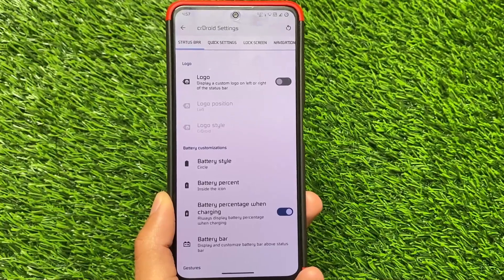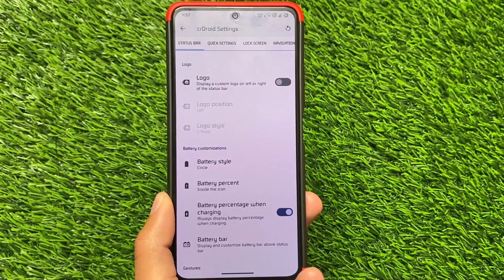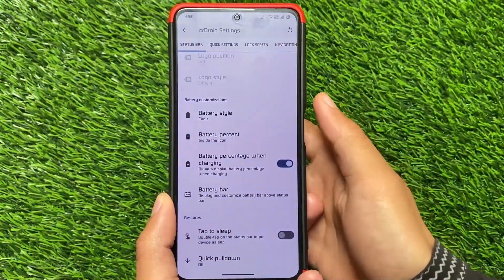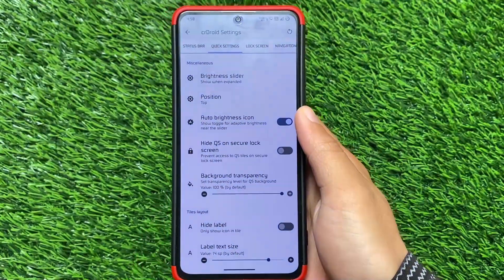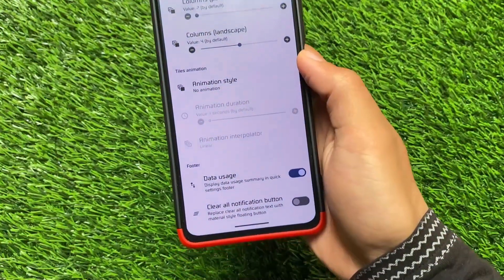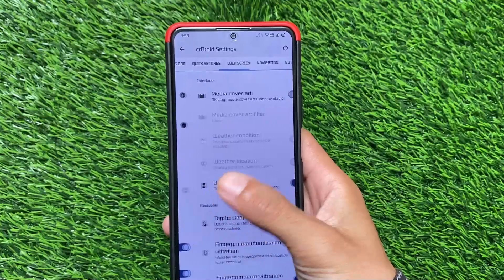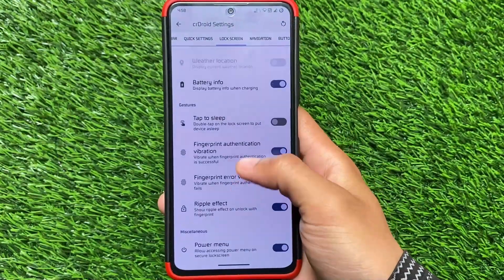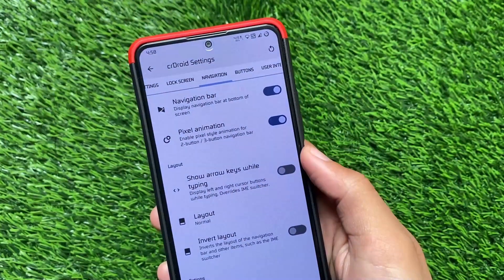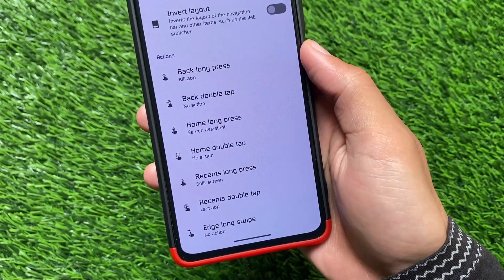In the CRD settings you can see a lot of customization options. This custom ROM has a massive amount of customizations. CrDroid is one of the oldest custom ROMs out there and it's quite famous — you'd love to use it if you haven't yet. Moving to lock screen, navigation, and other customizations — everything users typically need is already present.